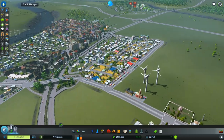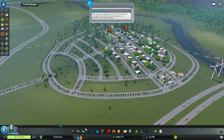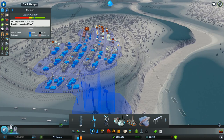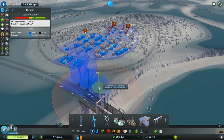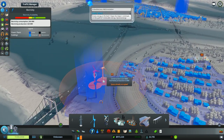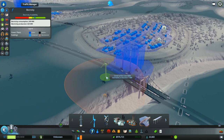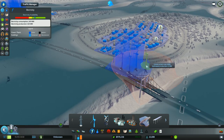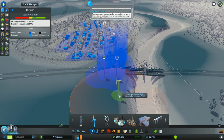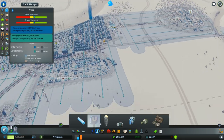It's still saying we could use more commercial and more industry. That's probably because I want to have a couple of wind power plants here. I'm gonna put a couple more so this area won't run out of power — we don't want them running out of power.